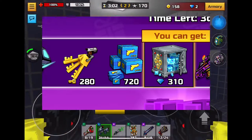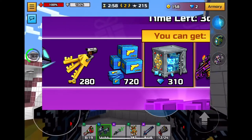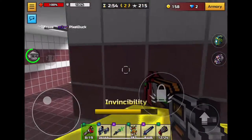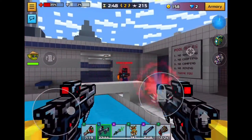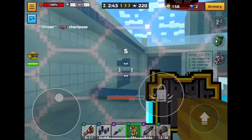A mythic can normally be up to $20 on its own, so it's pretty good — three times the value. You can also get 280 keys, 720 battle pass tickets, or 310 gems. It can be a bit annoying if you get those instead of a mythic, but you don't get to pick — that's the only bad thing about it.